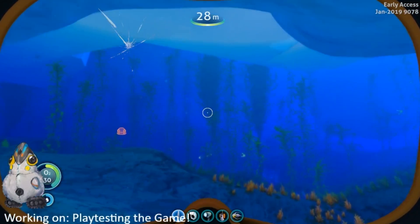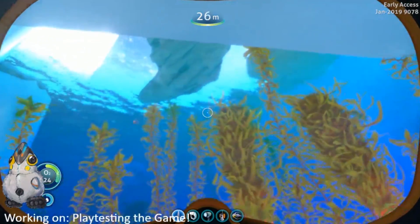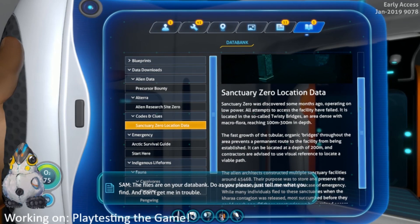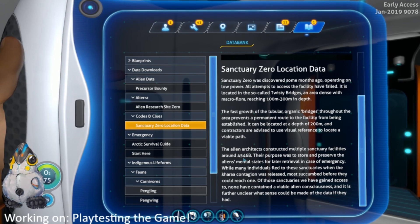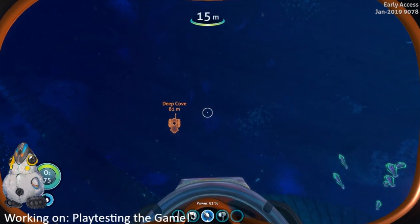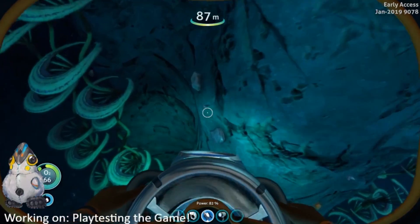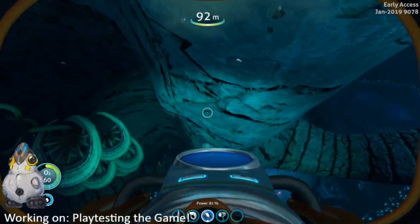What was that? Are you not gonna look back and show us what that was? Were those spiders or something? Sanctuary Zero location data — 'Sanctuary Zero was discovered some months ago, and can be located at a depth of 200 meters.' So these are the deep twisty bridges, or called the deep cove. That's a brute shark — so it's not a leviathan, more like a stalker. That's probably why he panicked. We get silver here — this looks amazing.